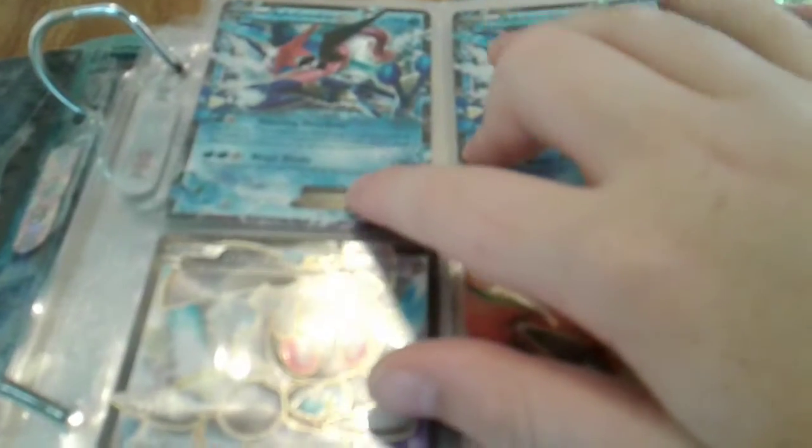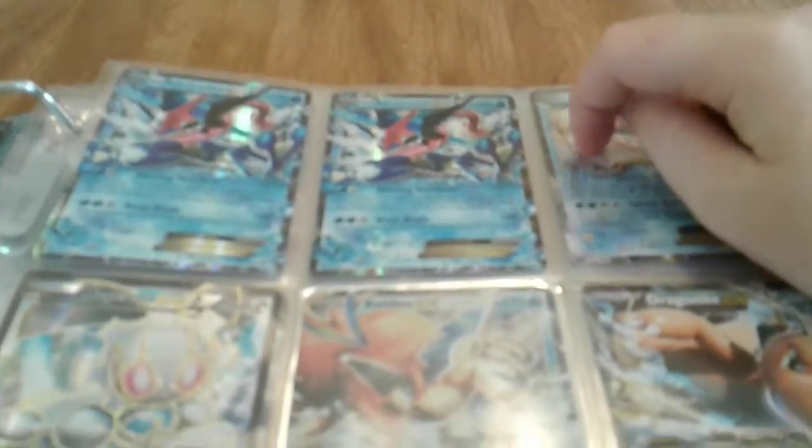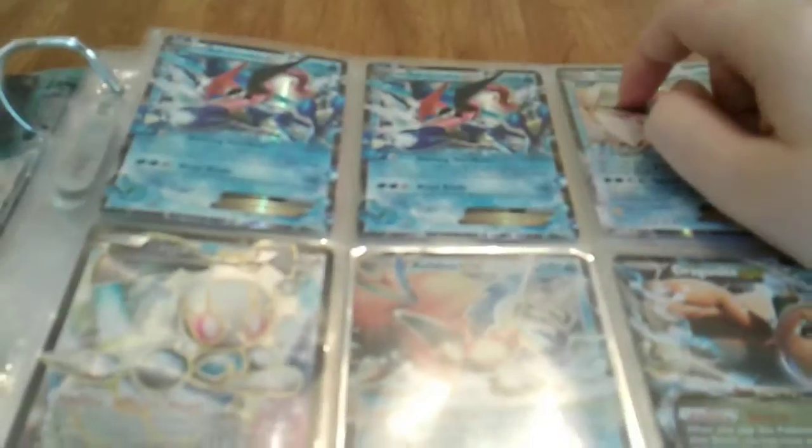Moving on to the EX page. We have two beautiful Greninja EXes — they're both promos, and I bought them but also traded a Mega Steelix for one. We also have a Gyarados EX, which I love because it's surrounded by gold in the artwork. Then there's a Magearna EX, Xerneas EX, Dragon Knight EX, Wailord EX, Zygarde EX, and Cryogonal EX.